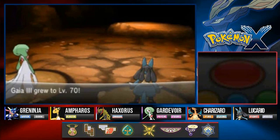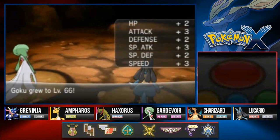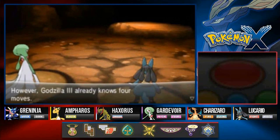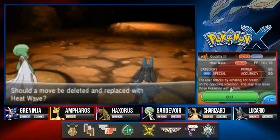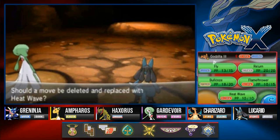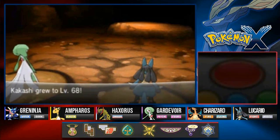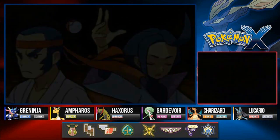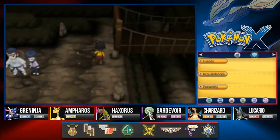Look at that — Gaia grows to level 70, Goku grows to level 66. Godzilla grows to level 71 and is learning Heat Wave. Heat Wave is a pretty good move — the only problem is it's less accurate than Flamethrower. I do not want to teach it Heat Wave. Kakashi grows to level 68 and Hugo has been defeated!